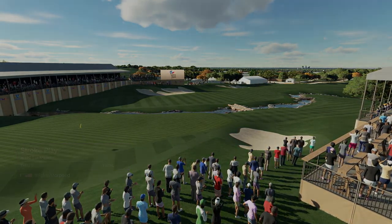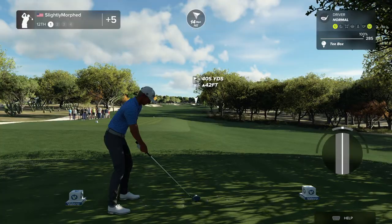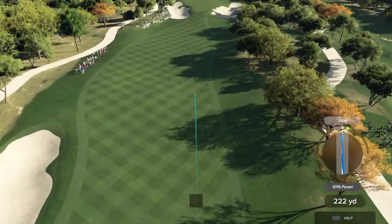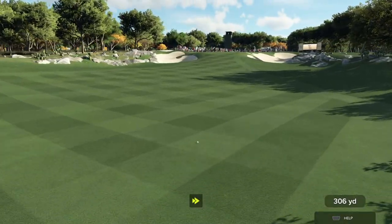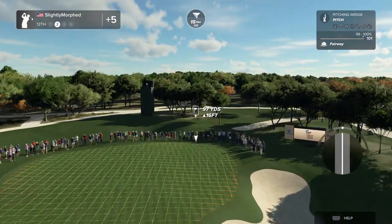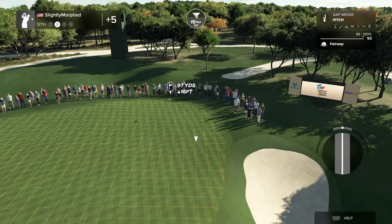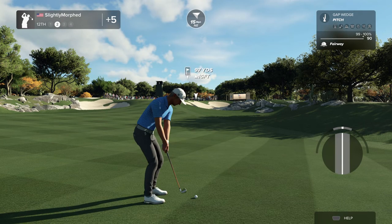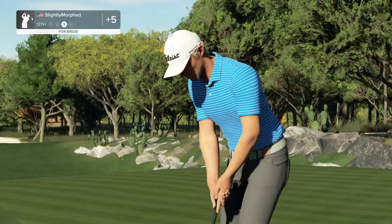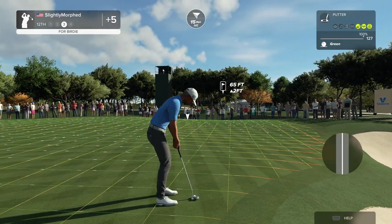You're currently sitting at five over. Hole number twelve coming at you. Your splashes have no spin — it's almost like they have extra forward momentum and they just shoot forward.